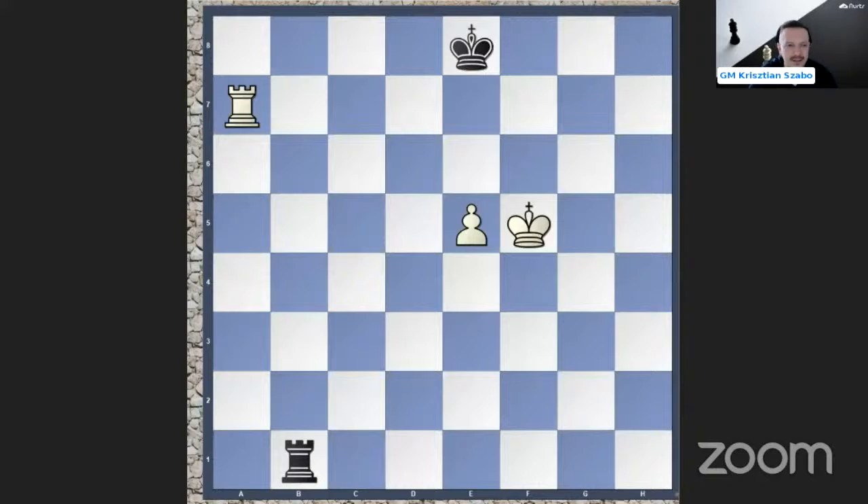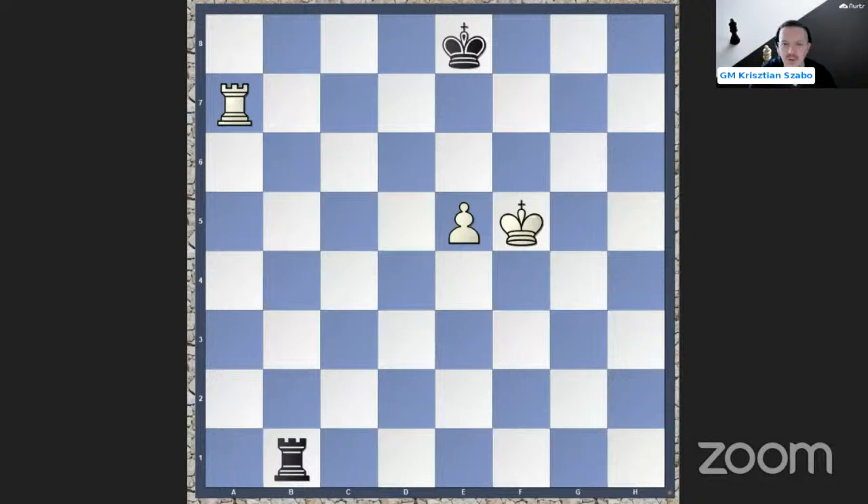Let me show you the first one. It will be some easier, but also more complicated. Let me share my screen. This is one of the most basic ones. This is called the famous Philidor position. I'm sure many of you immediately know what the right move here is. If black to play, rook b6. What is the point of rook b6?